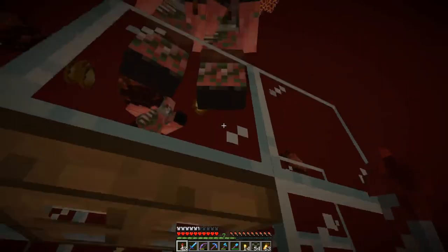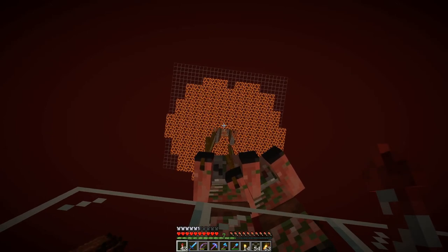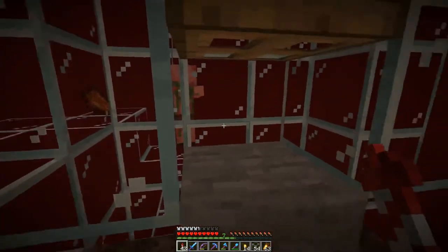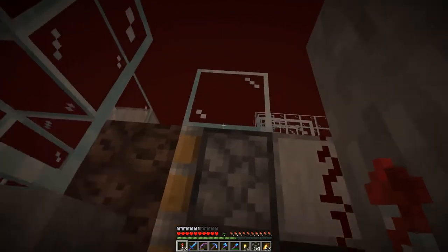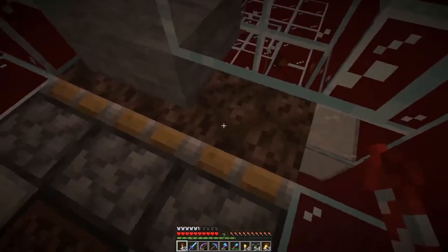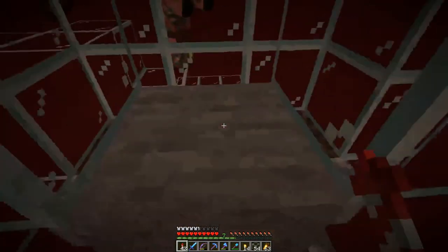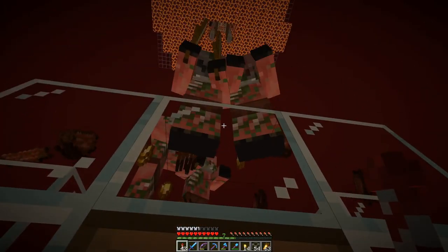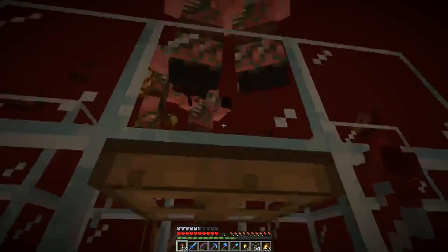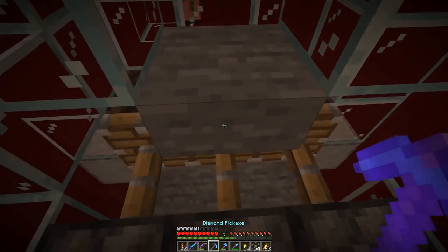This can be fixed by basically building the drop chute all the way to the top so they don't have the possibility to move out of the three-block space. Another issue is that if I push in these blocks here, they will still take enough fall damage — especially from the top — so that they are killed and I cannot kill them manually.